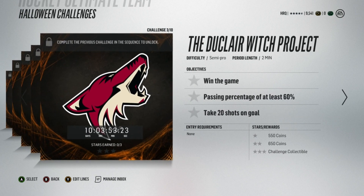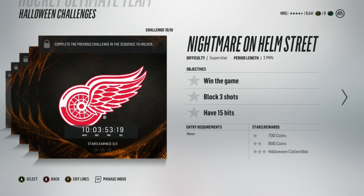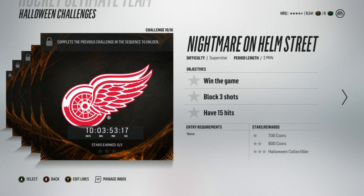Halloween challenges are decent, but I don't believe Halloween collectibles go for much. If you want to get two Halloween collectibles this is a good set to do, but I'd definitely say Team of the Week collectibles and Flashback collectibles are the most valuable ones to go after.